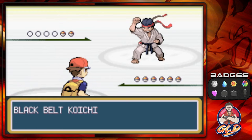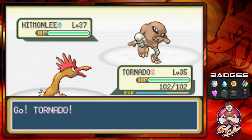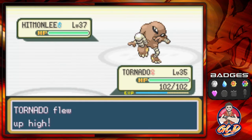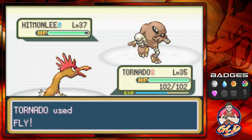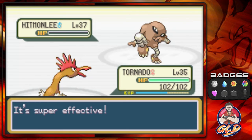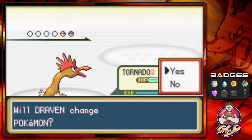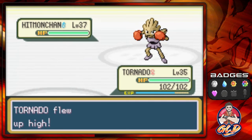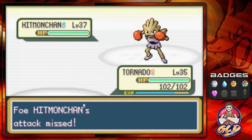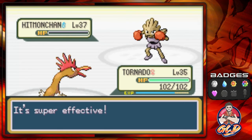Here we have Koichi, and he is going to be coming out with his Hitmonlee. Let's go with Tornado — Hitmonlee is the Kicking Fiend. Here comes the Fly Attack, and that defeats Hitmonlee right there. Smoke is mooching off everything. Let's continue on with Tornado. Here comes Hitmonchan — a Pokemon that can defeat Gengar with moves such as Ice Punch, Thunder Punch, and Fire Punch. Just like that, we have defeated Hitmonchan.